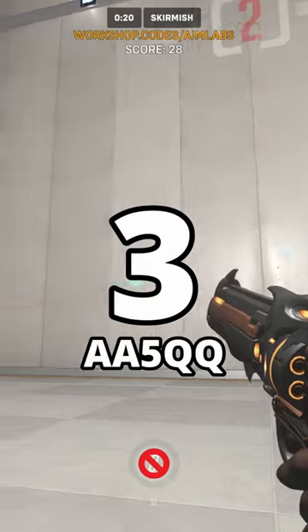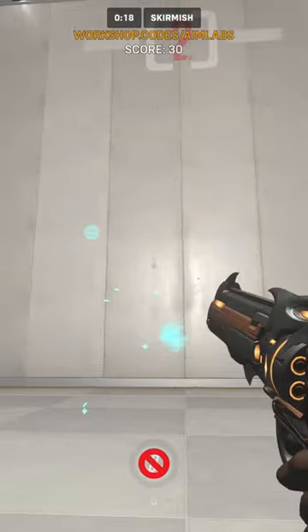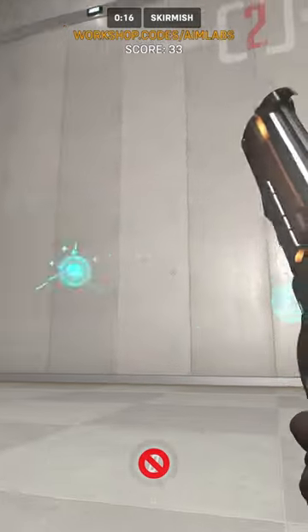Starting at number 3, we have AA-5QQ. This map focuses on reaction time, and it also feels very similar to Aim Labs.